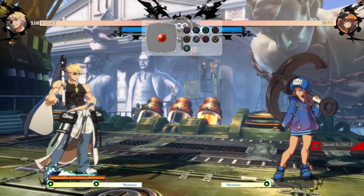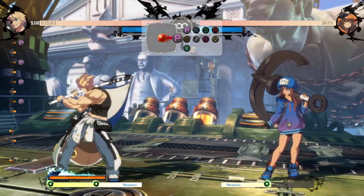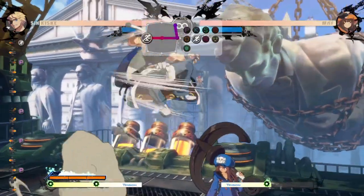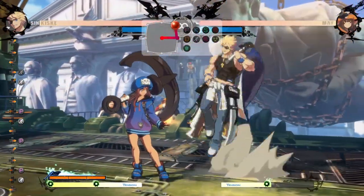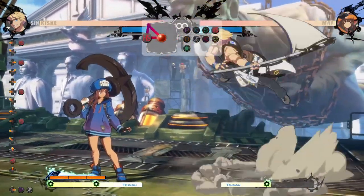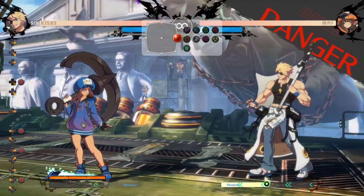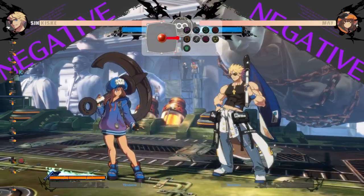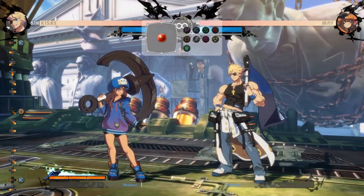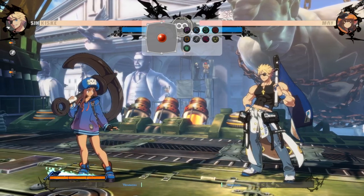For the neutral game, besides round start, there are two main things. His anti-airs are actually really good. His 6P reaches really far — it's like Testament's 6P, but not as good. His air normals are good too: JH has a disjoint at the tip, so he can snipe you out of the air if you have a non-disjoint air attack — it's pretty bad for you. His 2H is pretty baitable, but it's still good if he hits it. He can Elkhunt under a lot of your air attacks, sweep your landing, or walk back Elkhunt. He has a million options for swatting you out of the air. You're going to want to play on the ground and play some ground footsies.